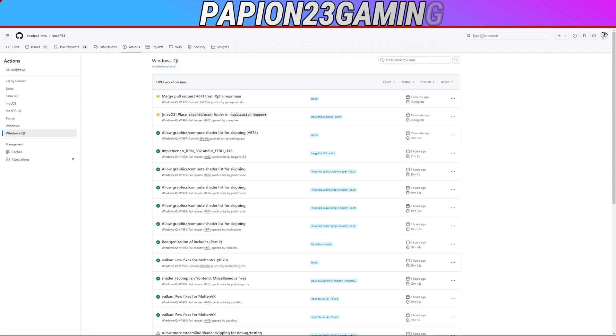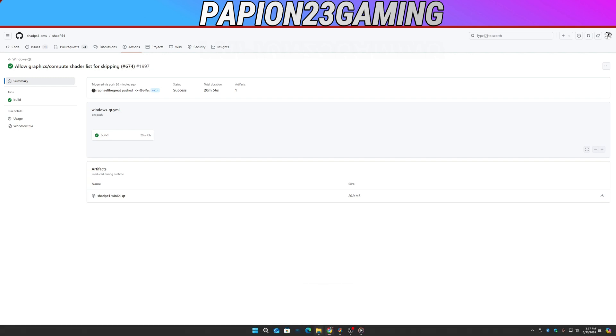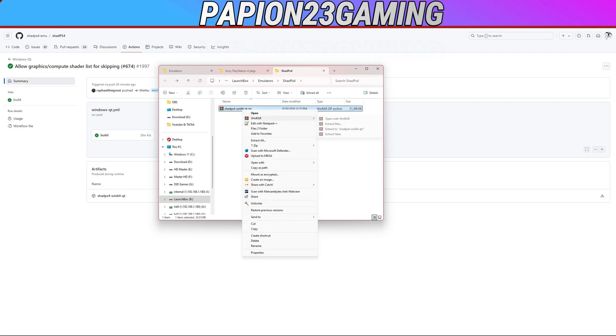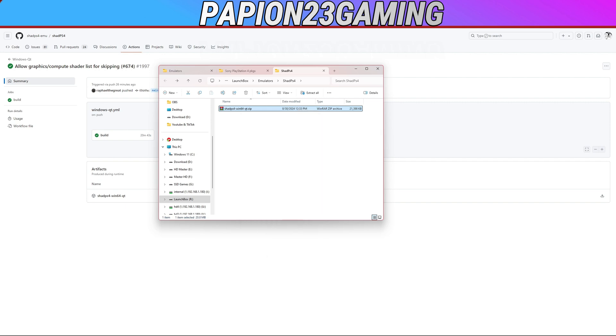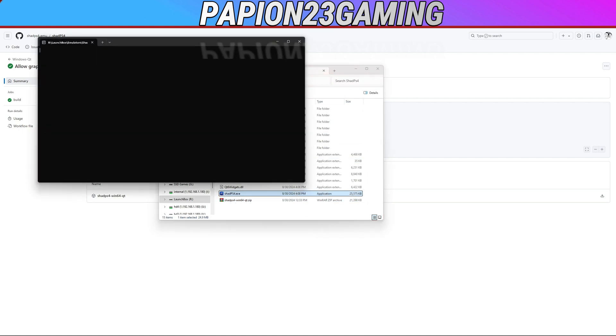Right now the latest version was uploaded 25 minutes ago, and there's one currently in process uploading. You click the last completed one and download it. Once you download that, go wherever your ShopPS4 downloaded and extract it — I put it in a ShopPS4 folder inside my LaunchBox emulator directory.